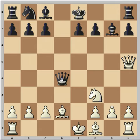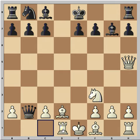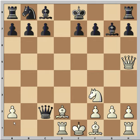Knight to f3 allows the Queen to capture on b2. Now we have a choice — where do you put this rook, on c1 or d1? d1 is the right answer, because you place rooks on open files. Black continues to munch the pawns.